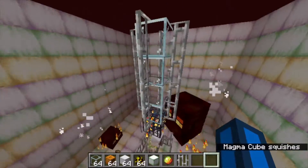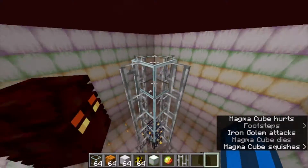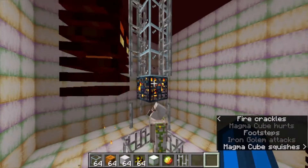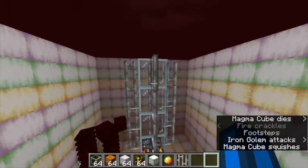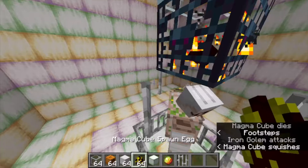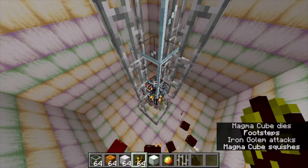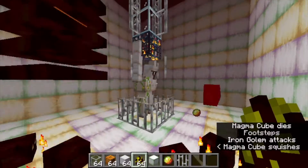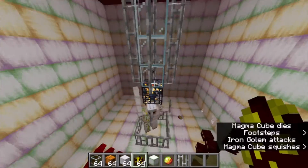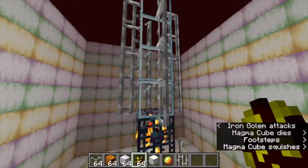The last thing before we get the frogs in here is build this formation above the spawner: four glass and then four iron bars on each side. What this does is fix an issue where the magma cubes like to spawn on top and just sit there without the golem hitting them. The magma cubes jump four blocks, hence this size.